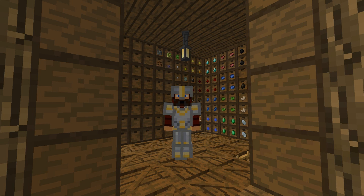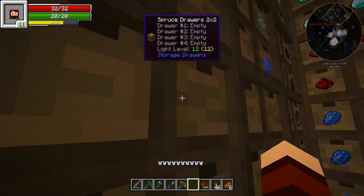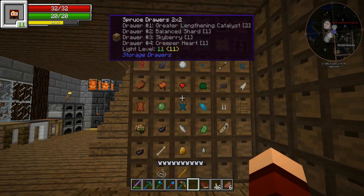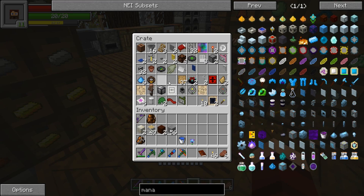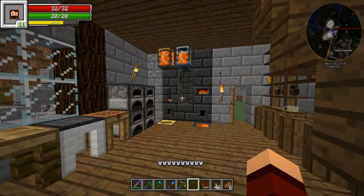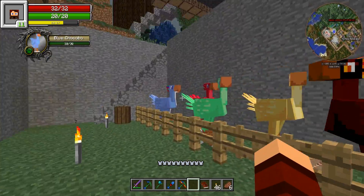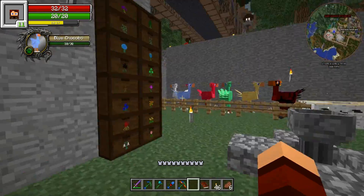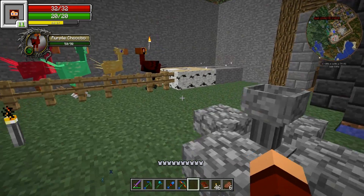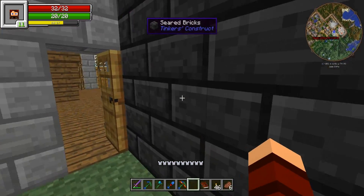Hey guys, welcome back - Modi 101 here and we are back in our Token Craft world. Didn't do a lot in between episodes, kind of organized some stuff, put some things away. Most of these are empty now except for a couple orders and some random junk. Moved some stuff around and organized some plants out here - this is all our Botania stuff. Just got some more rock going.